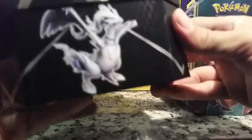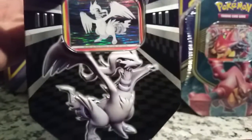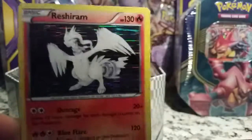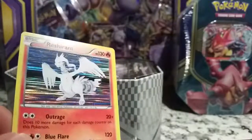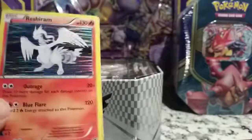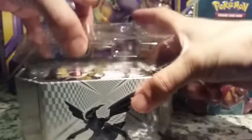This is a Black and White Series 10 tin - it's got Reshiram on the side, the energy symbols, Zekrom, and of course Reshiram. Let me try to fix up my lighting a little bit. Honestly, I'm not a fan of the Black and White style holos - it really wasn't that great because it kind of dulls out the background. If we get any, you'll see what I mean.